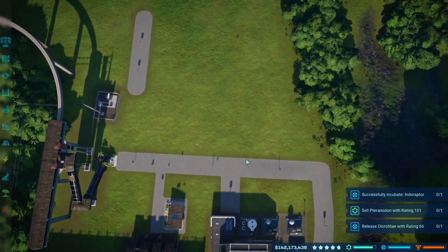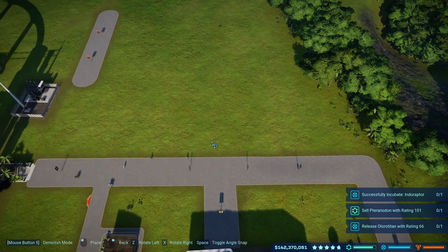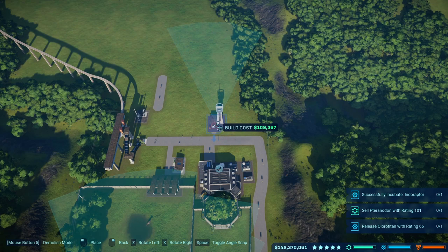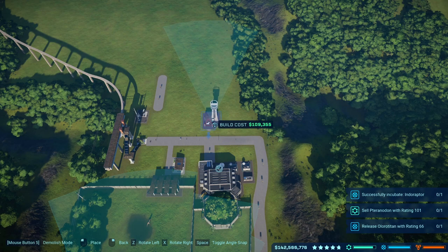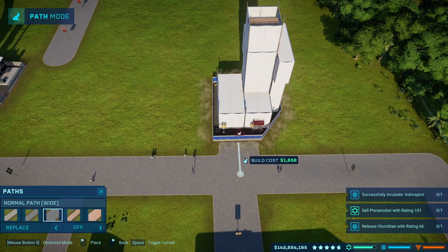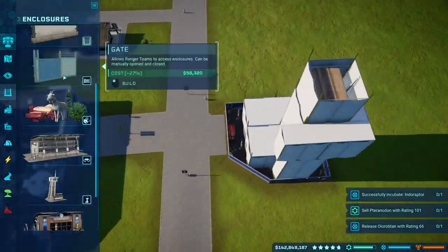Right here is the main path of this whole area, so I'm going to add a viewing platform right here so that it can see pretty far. I'm going to make one enclosure right here and then another farther back, and then this viewing gallery will be able to see both of the enclosures. I'll place that and put a path right there, and now I'll start making the actual enclosures.